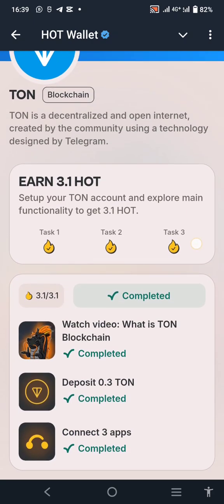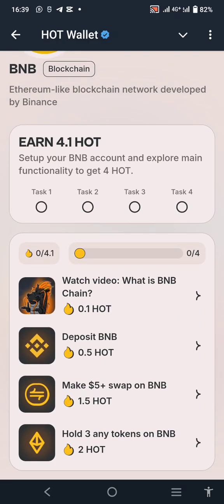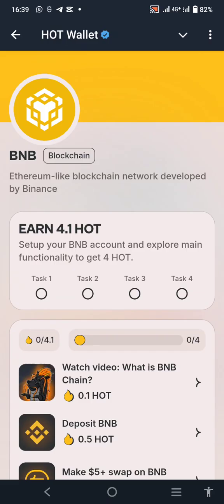Even if you don't have much money, make sure you complete the TON mission, BNB mission, and Throne mission. For the TON mission, they ask you to deposit 0.3 TON. Once you deposit 0.3 TON and complete the other tasks there, you are able to get 3.1 HOT.